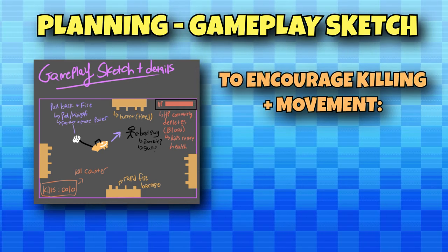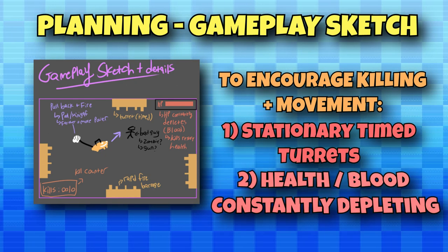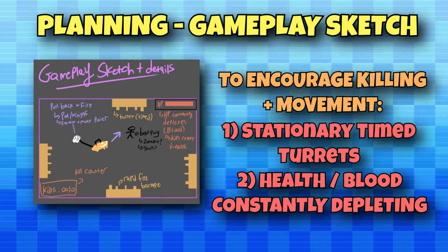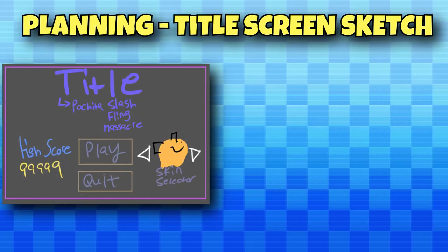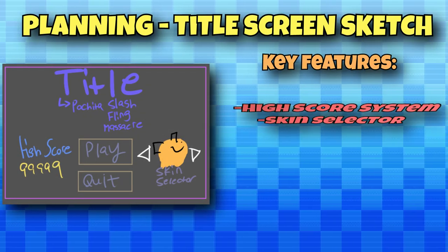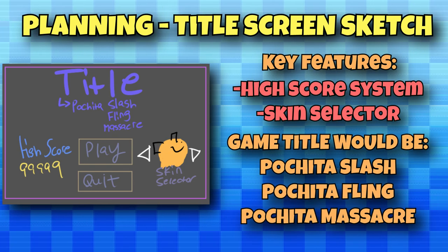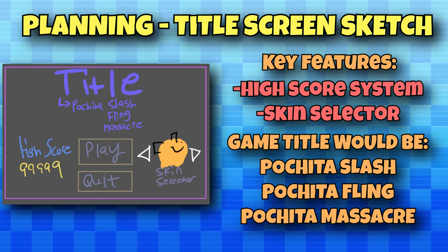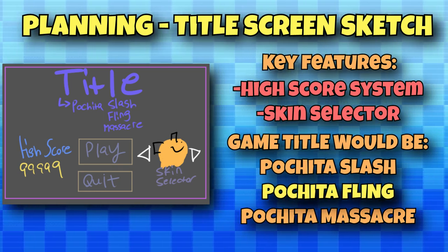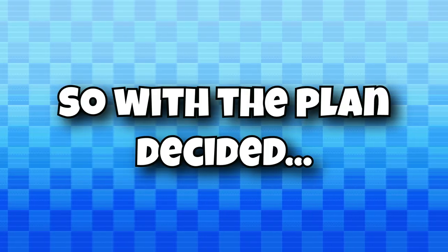After coming up with this, I drew up a gameplay sketch. The entire game would revolve around pulling back and firing Pochida to attack different enemies. The further you pull back, the farther you'd launch yourself, similar to a game like Angry Birds. I also decided there'd be stationary targets which would go off randomly, and that your health and blood meter would constantly be depleting, forcing you to move and attack enemies to regain health. I drew up a rough title screen with a high score system and skin selector, and the title ended up being Pochida Fling because it really just has a nice ring to it.